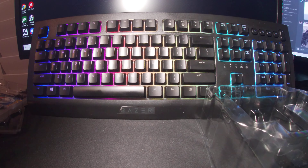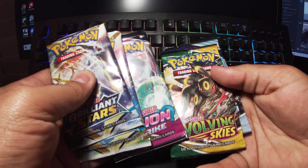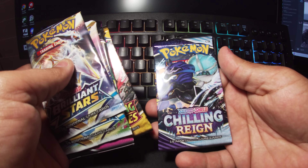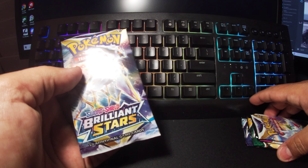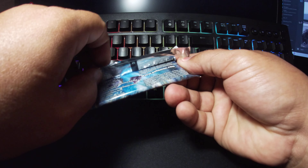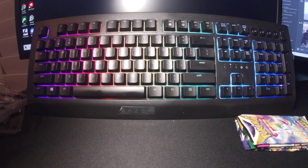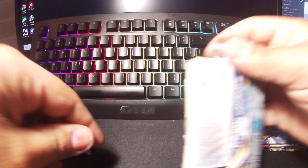If I'm not mistaken, we've got two Brilliant Stars, Fusion Strike, Evolving Skies, and Chilling Reign. Let's start with a Brilliant Stars pack. I don't know how most people make it look so easy opening these — wow, I'm having trouble here. There we go, now it's open.